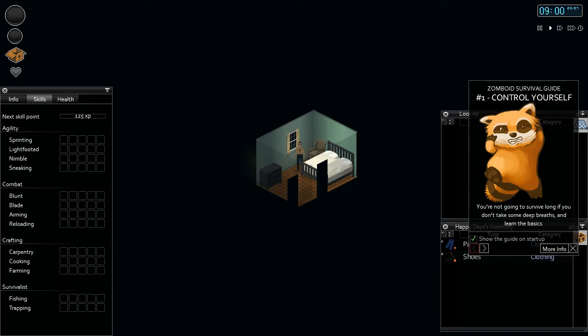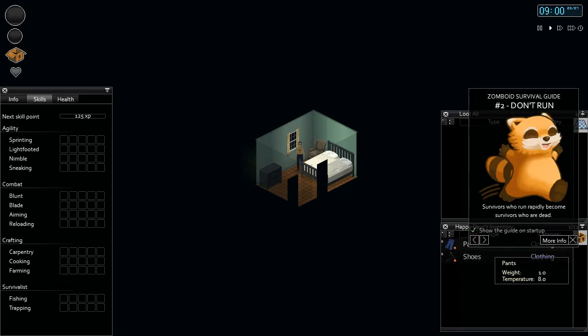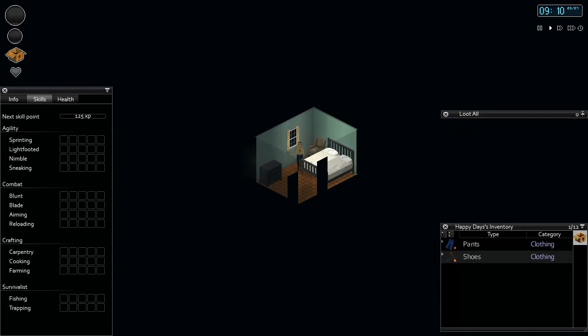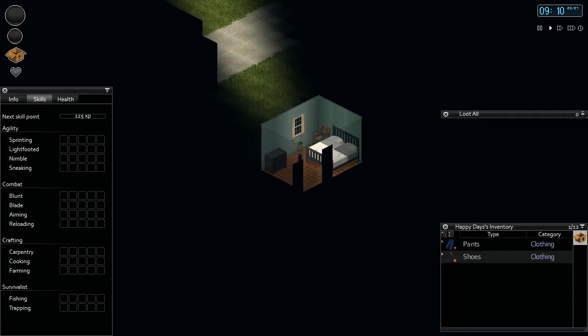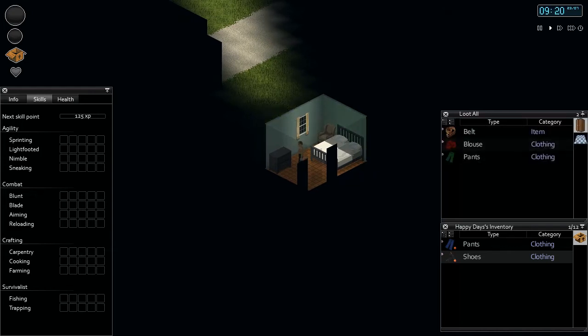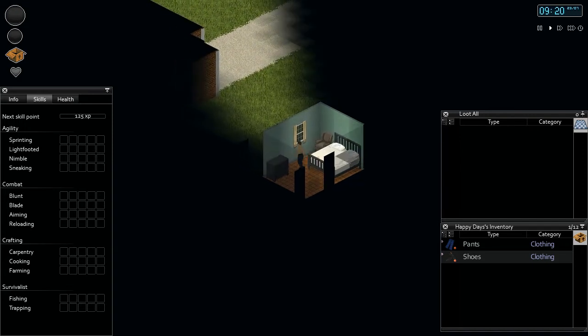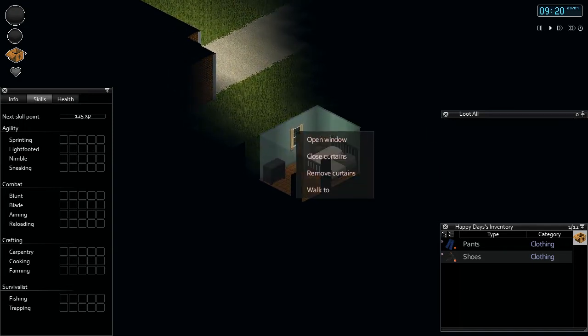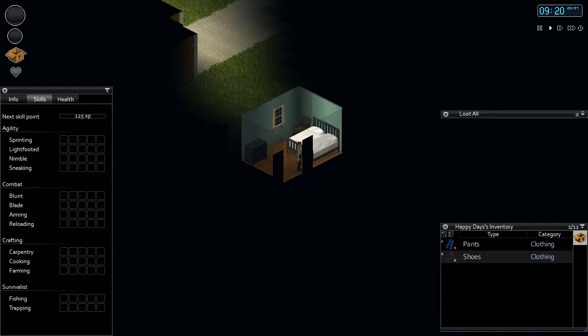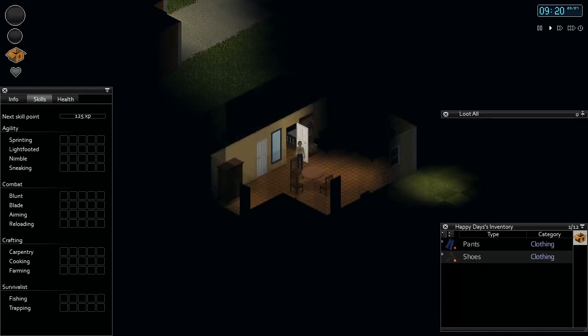This cute little fella pops up and shows you a few basic things - you can read that in your own time. So here we are. Typical on your keyboard, WASD - like Minecraft or most other games - to move around. Left-clicking on objects opens them up, and right-clicking things brings up a context menu. Most controls are smart-commanded, so if you left-click on a door it will open most of the time.